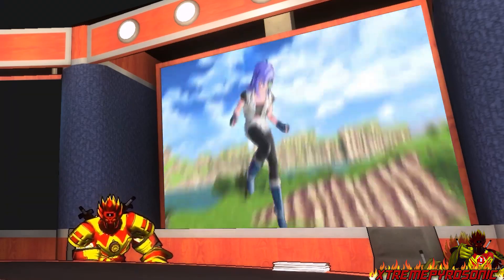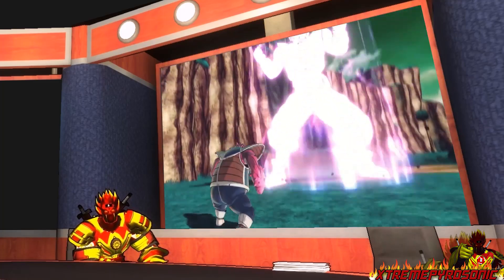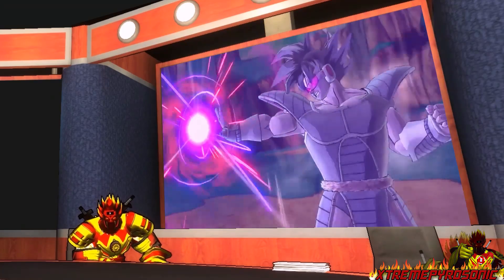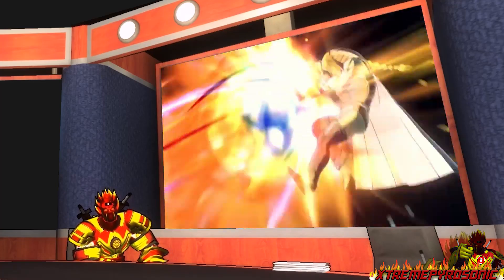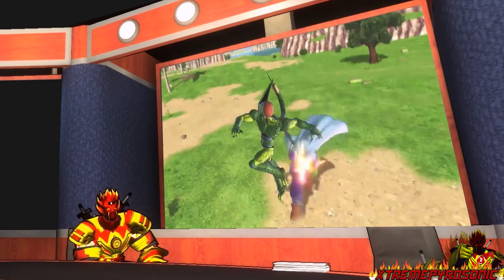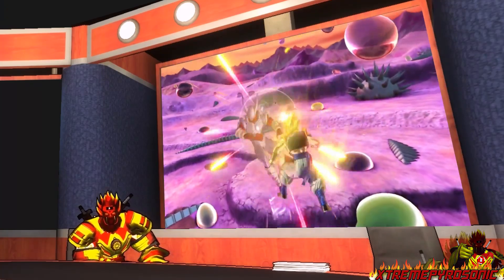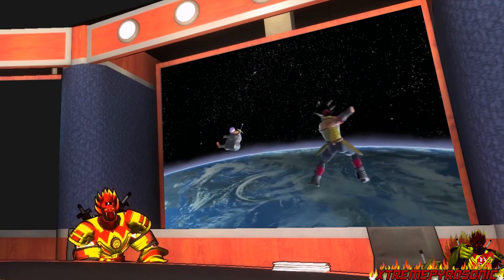With the Frieza race — the Acrosian race — they are known to modify their bodies to match their environments and situations. And in the movie Resurrection F, Frieza told Goku that he chose gold because he thought of Super Saiyan when he went into that transformation. So that's pretty cool. We can already see that we can customize even our own ki blasts — like we can change our ki blasts to have a barrage of ki blasts, or have the ki blast that stays in the air and homes into the opponent. It's going to be awesome. That's really where I was going with all this.